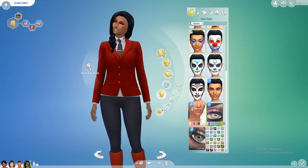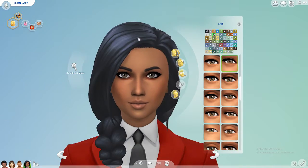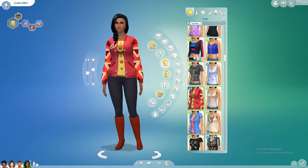As you can tell right here, I'm using Max Dispatch Hair — this new one right here. It looks like that Sims 4 Get Together hair, only the ponytail on the side is a lot bigger. I also gave her custom eye color.